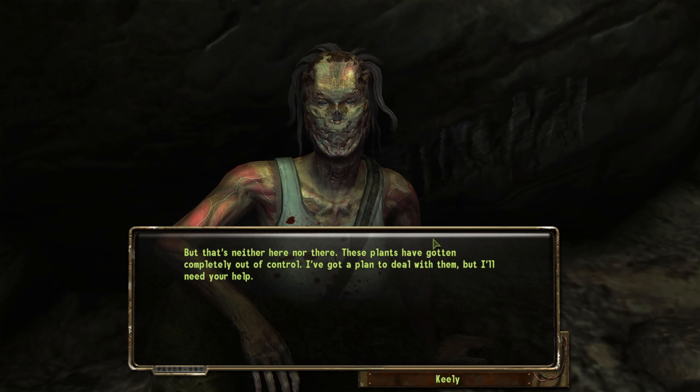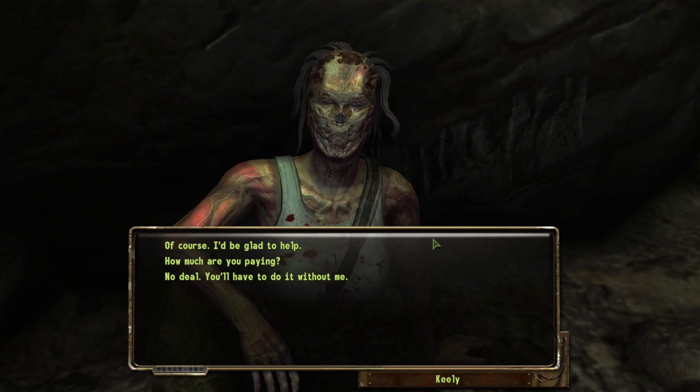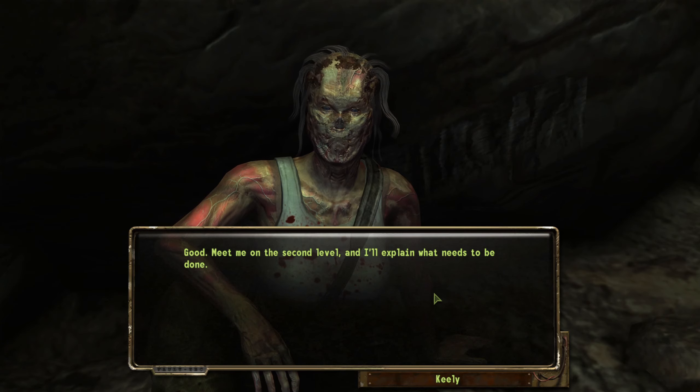I've got a plan to deal with them, but I'll need your help. I'd be glad to help. Good — meet me on the second level, and I'll explain what needs to be done.